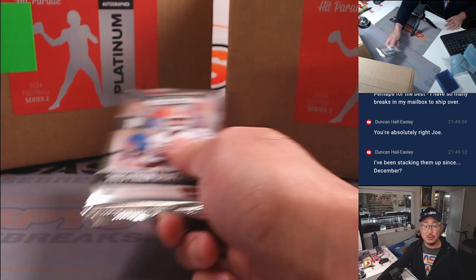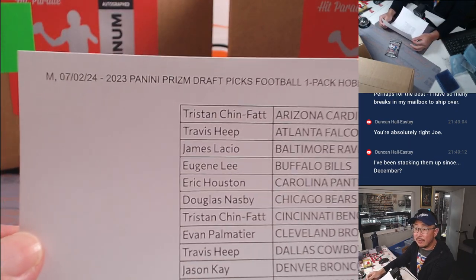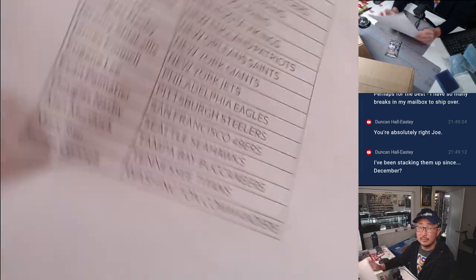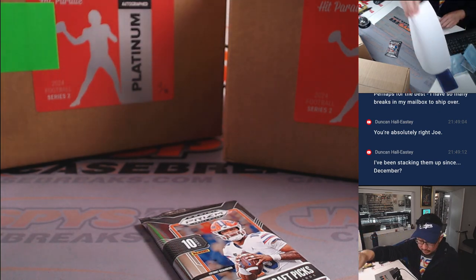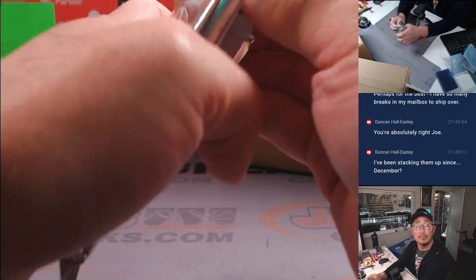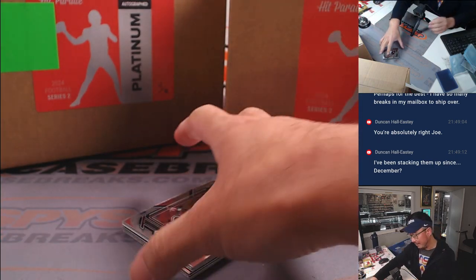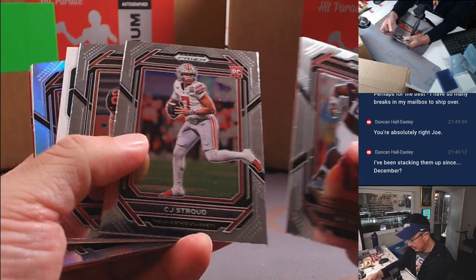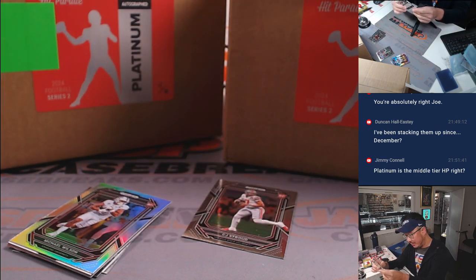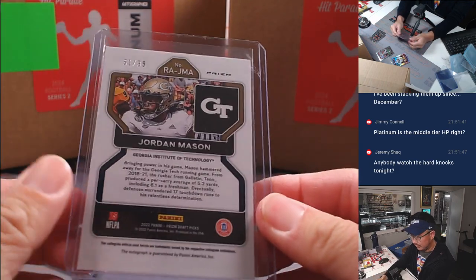This two-case break will be in the next video. And the final printout. Let's see if we've got any surprises here. We've got a CJ Stroud rookie card. And we've got a Jordan Mason autograph, Purple Ice, 61 out of 99.